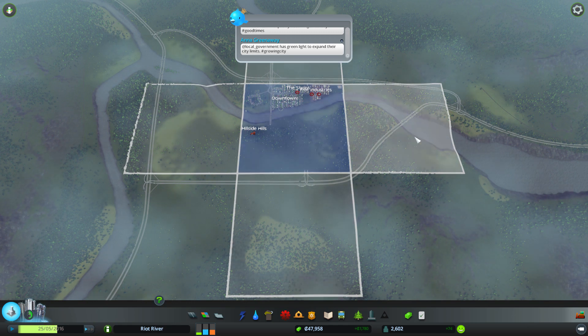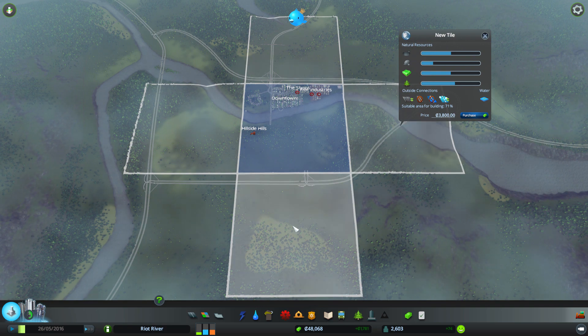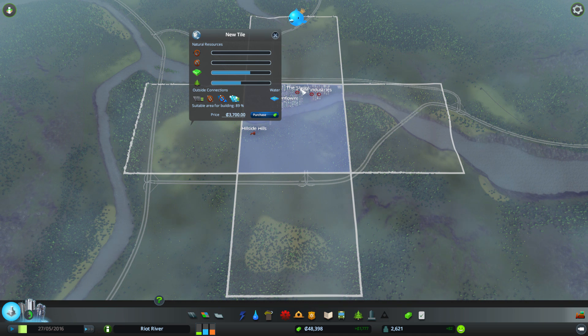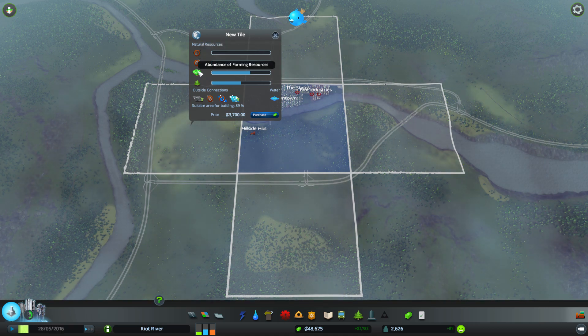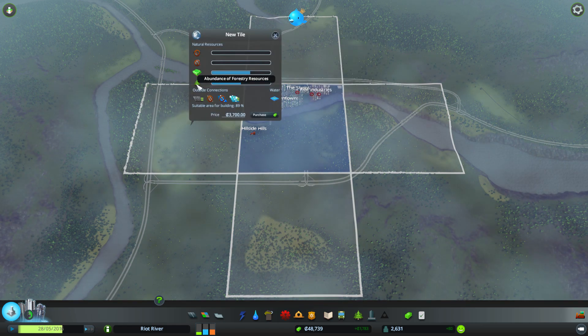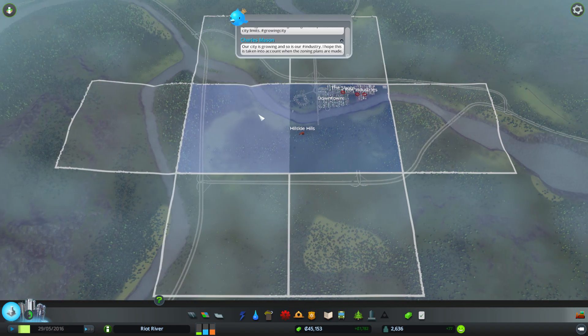Can I purchase like two new areas? How much does it actually cost? That's not too bad — it's 3,700. I could buy it now. Screw it, let's buy it now. It's got oil, ore, and a lot of farming resources, and trees. Let's do it — done.